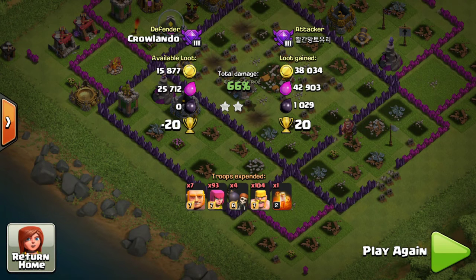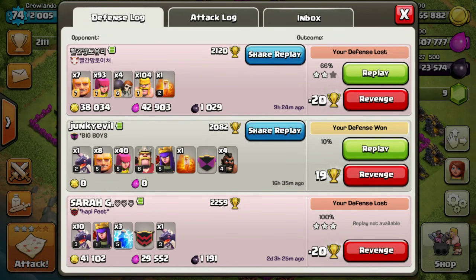Anyway, let's recap. The Junkie Evil defense has got to be the best this year — 10% damage, no resources taken, with pretty good troops and a respectable base.